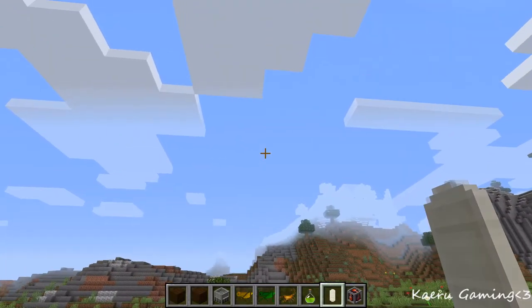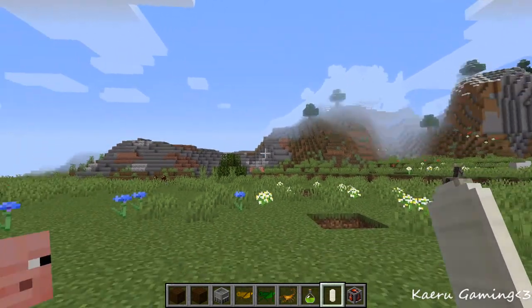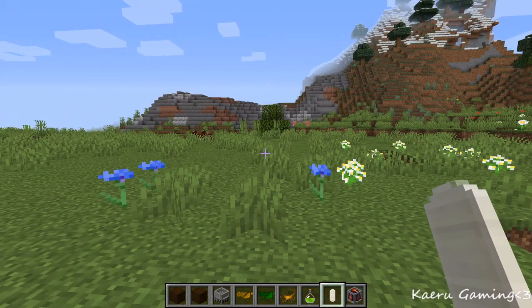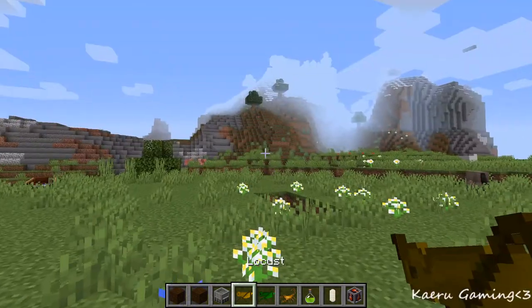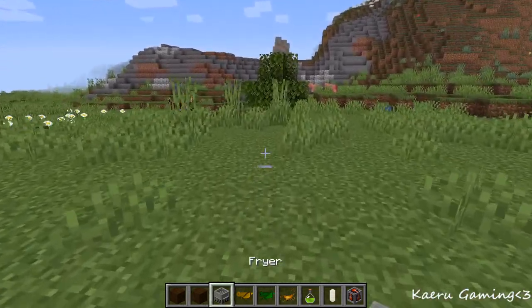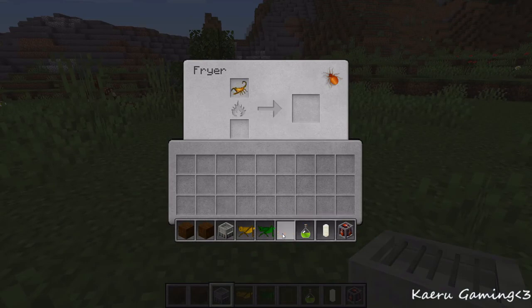For the first mod on this list it is the Edible Bugs mod. It is literally what the name says — you can get bugs by mining grass, sand, or different things for their bug respectively, and you can then get a bug that you can cook in a furnace and eat.